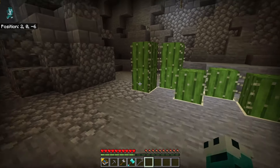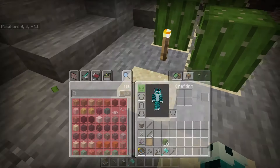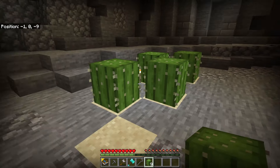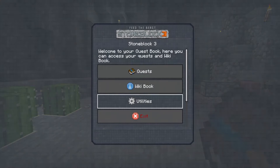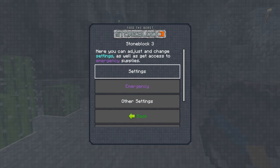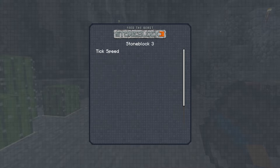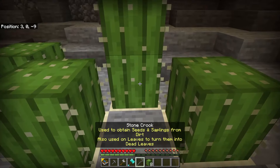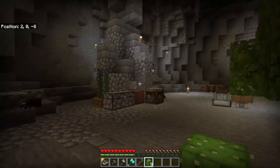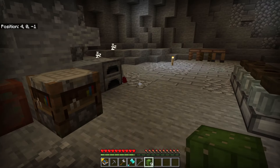I've got some more cactus. I've actually turned my tick speed up just to speed things up a bit. If you go into your quest book, then utilities, then settings, you can see the tick speed. I've set it at 10 because I'm impatient — as simple as that.